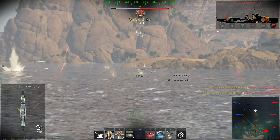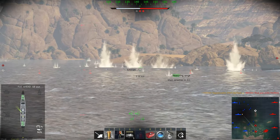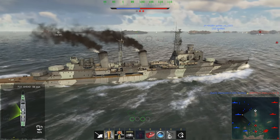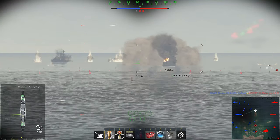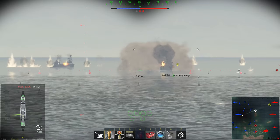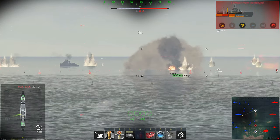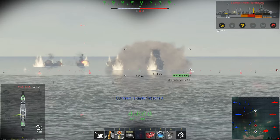Gaijin is shuffling around with the damage models and the effectiveness of shells, etc. The HMS Belfast, in a nutshell, is somewhere between the Zheleznyakov and the IJN Mikuma when it comes to gun effectiveness and armor protection. It is not coming even close to the Helena, but which cruiser actually does. In gun performance, it can somewhat keep up with the Prinz Eugen, but it is certainly way better than the RN Polar.